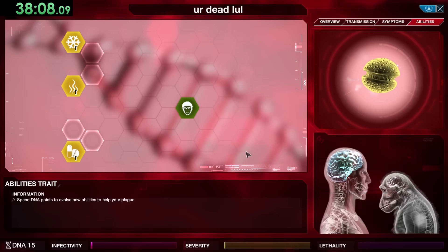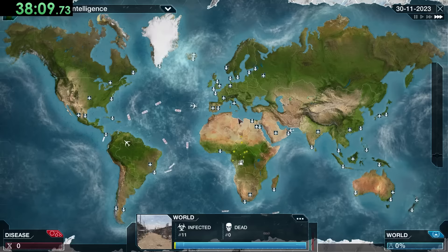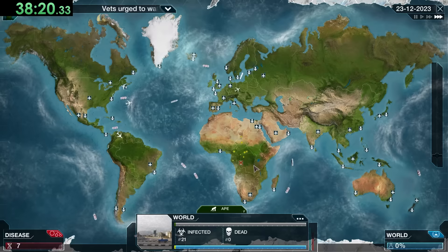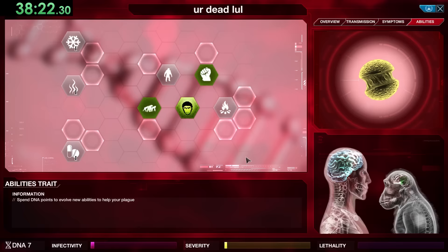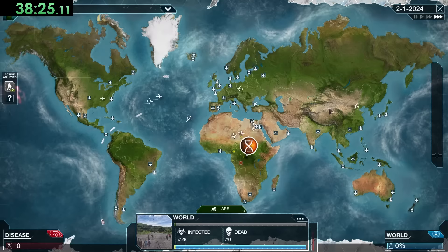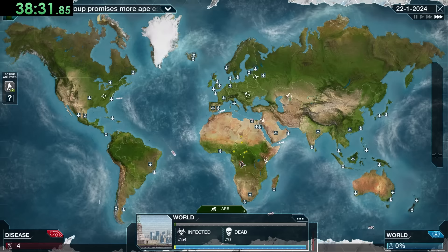Africa is a bit better since it gives us a better ability to deal with North America, Central America, South America, and the island countries. The Simian Flu is based on the virus in Rise of the Planet of the Apes — lethal to humans but causes ape intelligence to rise. Because of this, our goal is to spread the plague to as many apes as possible first, and then use them to crush all the humans.